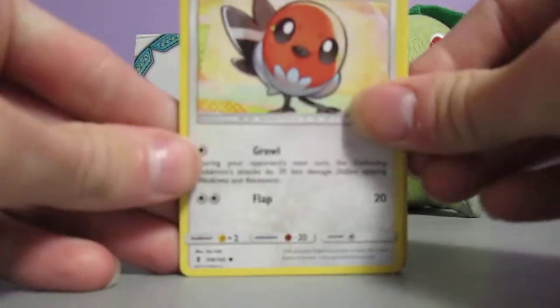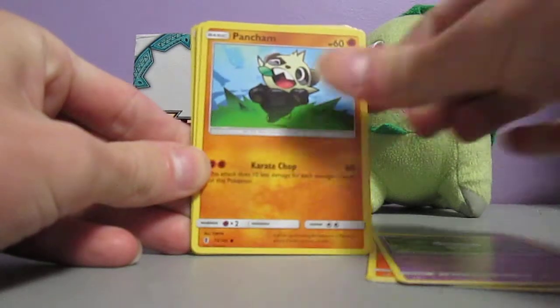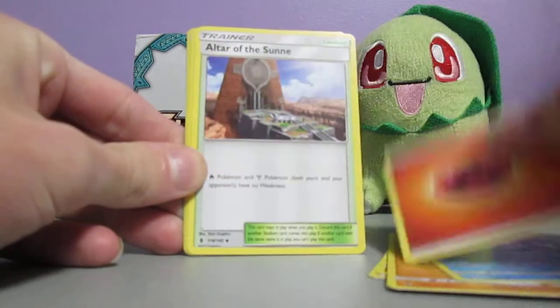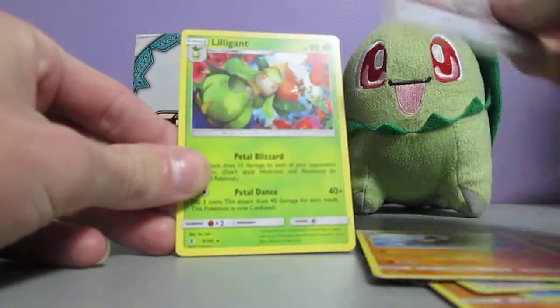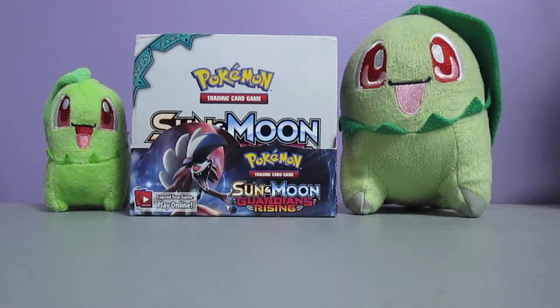This pack sets us up with a Fletchling, Litwick, Gathita, Pancham, Alolan Vulpix, Fire Energy, Altar of the Sun, Hakamo-o, Gliscor, Multi-Switch Reverse Holo, and Lilligant. Very cool. Lilligant is in Breakpoint as well. Got 20 packs left.